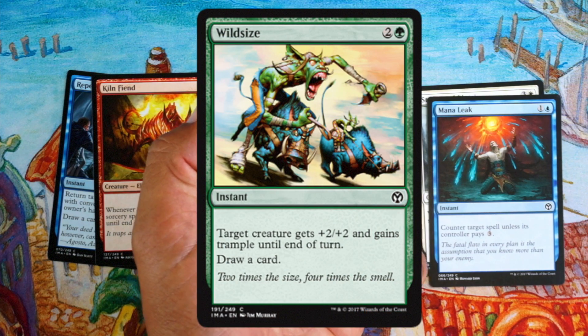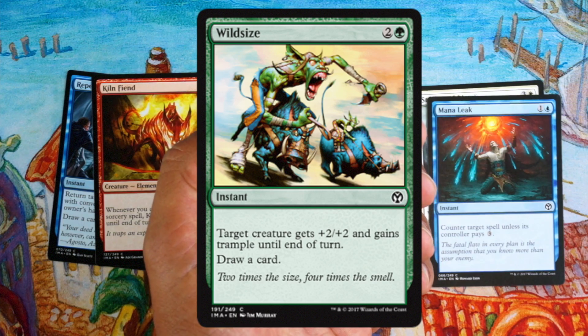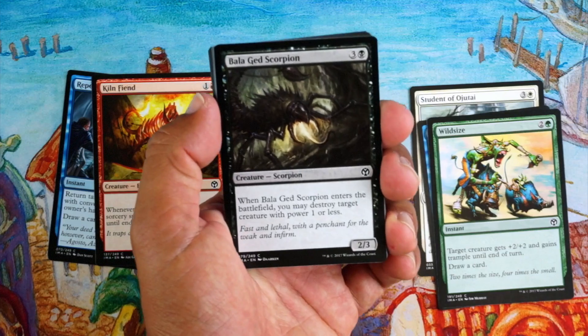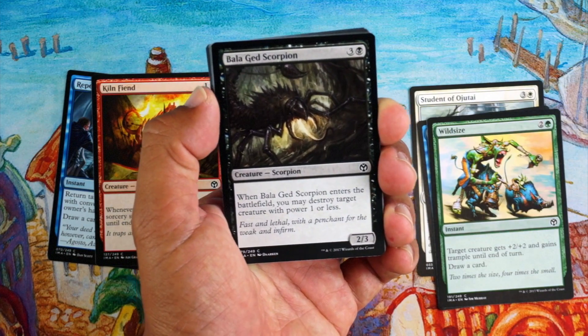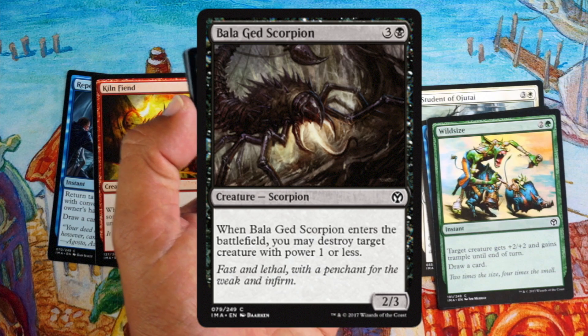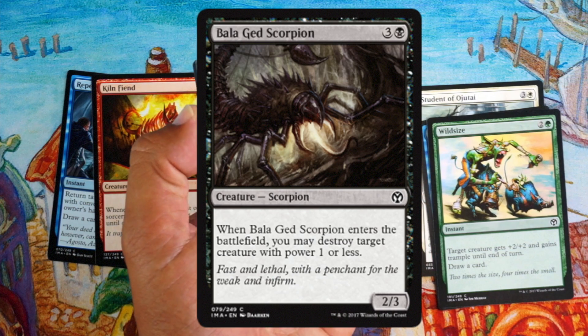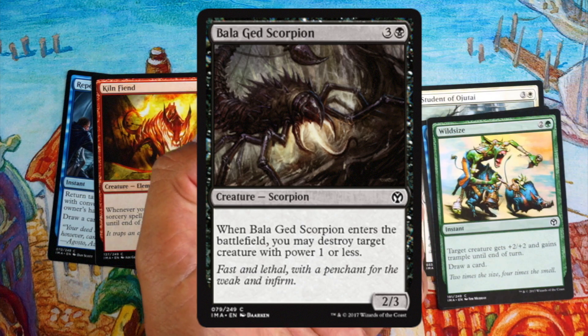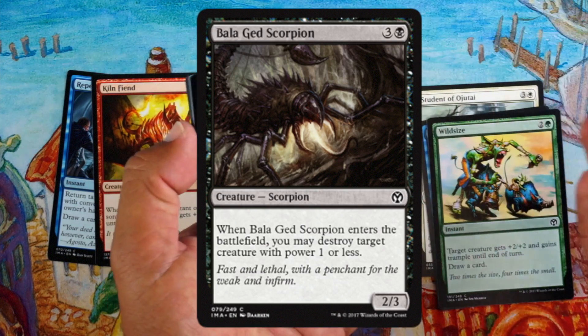Wild Size — not the most exciting. Plus two, plus two, and trample is okay for two mana, mainly much better for one mana. Drawing a card is nice, but for three mana it's a little too much for a combat trick. Balazed Scorpion — four mana for a 2/3, I don't like that. A lot of times it won't have a target, and it can kill defenders with zero power, but other than that, not excited.